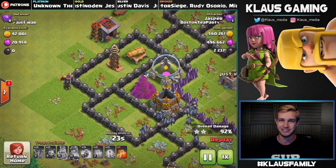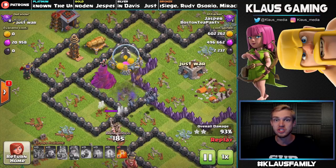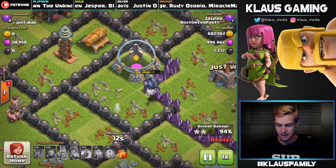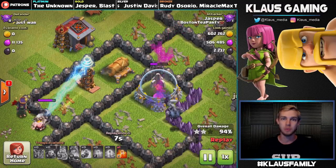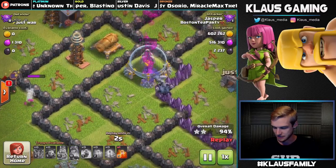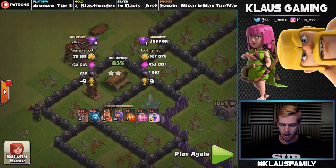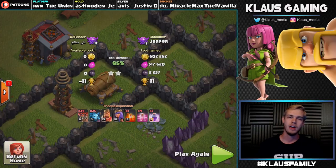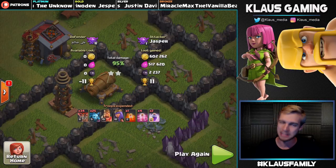These minions showed up and actually managed to wipe out and kill the wizard tower — I'm amazed they pulled it off. If it weren't for missing the queen ability, that tesla would have been gone and we would have gotten a three-star. Luckily, look at all these barbarians keeping that tesla busy — the minions had plenty of time to get the elixir out of storage, and that was GG. We only missed three buildings because I missed that ability. I have no idea how — I know I hit the button but it didn't work.